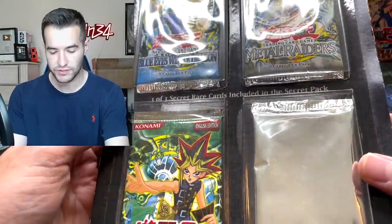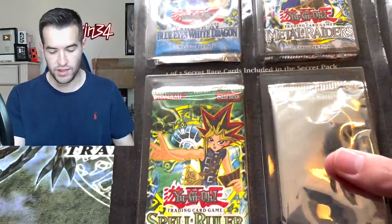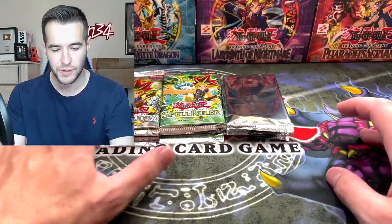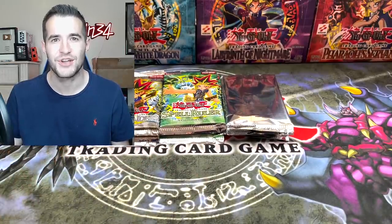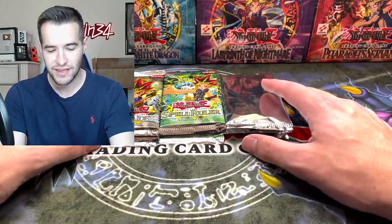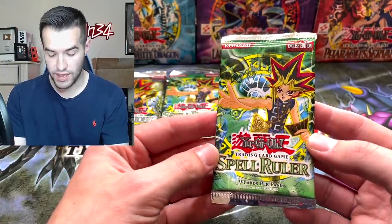Okay, let's get right into these blisters. I think we're going to open all the blisters at once - we've got one, two, and three. So we have all three open: three Pop Tart packs, three Spell Ruler, three Metal Raiders, and three Legend of Blue Eyes. Jose sent us these to open for him, so thanks again Jose. Let's start off with Spell Ruler - the Pop Tart pack is pretty exciting so we're going to save that one.